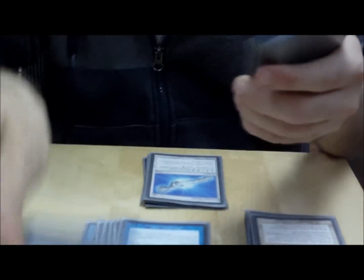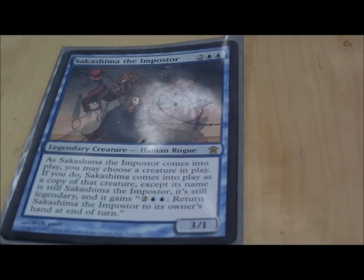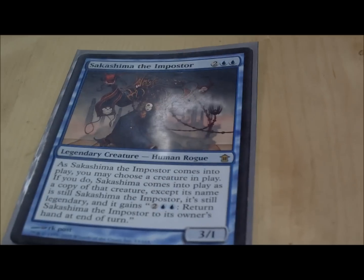We're going to start off with creatures. I don't have that many creatures in the deck, but there's enough. We're going to start with probably my favorite creature in the deck, Sakashimi the Impostor. He's really good because he can copy the ability of the general, but not the name, so you create basically a soft lock against your opponents.